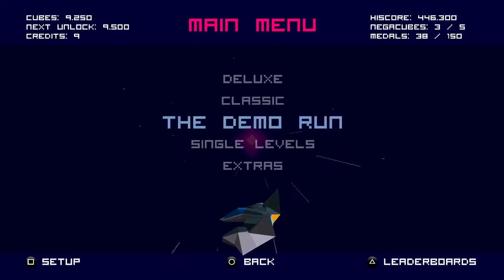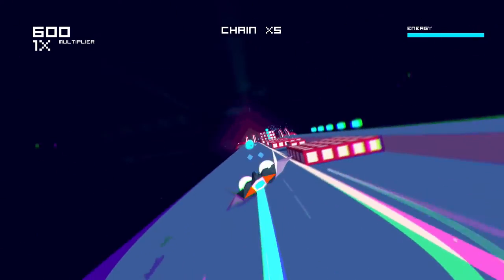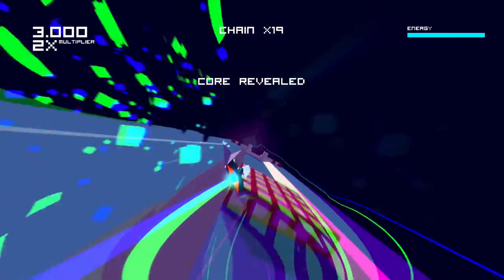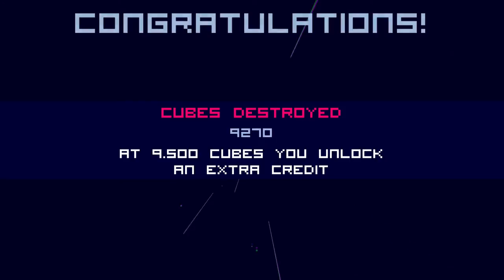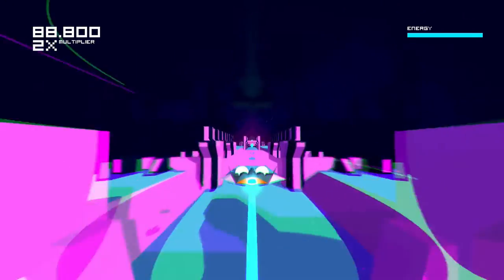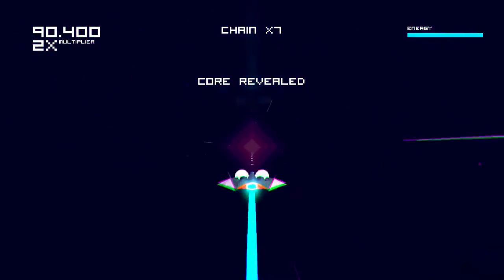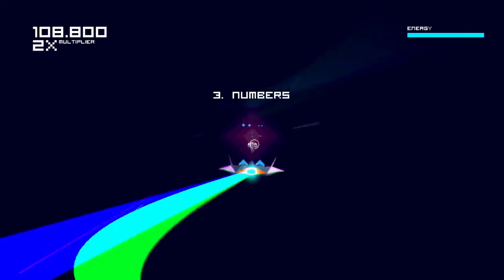One of the major additions to this game is the whole unlock system, where you can get more credits and unlock lots of extra stuff as well. This includes a demo version of the game that actually has different content than the original — as you go on you'll see some remixes of levels designed a little differently. The classic versions of the levels are also a little different — it's sort of like New Game Plus, or actually more like Second Quest. The levels are the same ones remixed, but different enough to be refreshing with a different challenge.